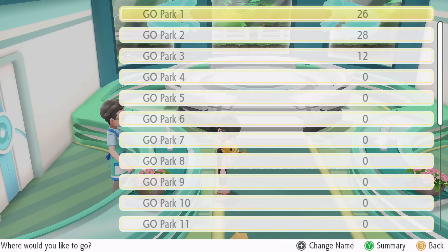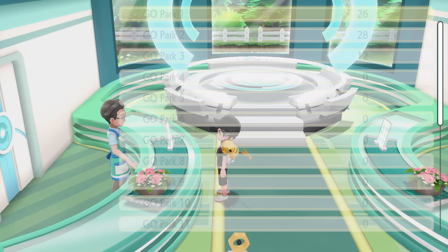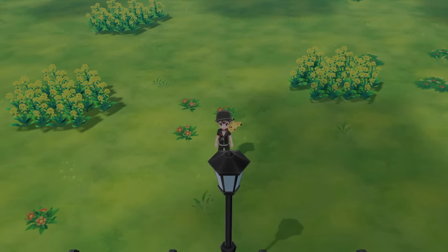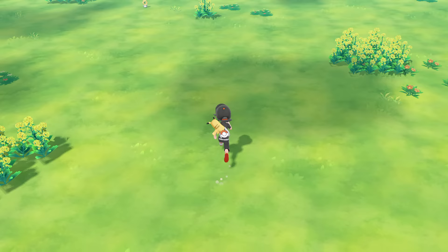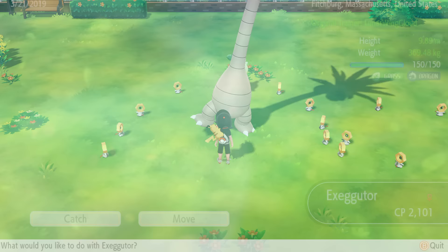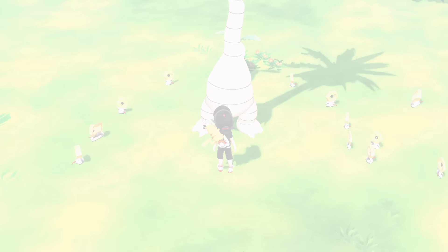When Gold, Silver, and Crystal released on virtual console between 2017 and early 2018, for the first time we actually had every core series game able to communicate with each other. It was a little indirect — generations 1 and 2 could only go through Transporter and Bank into Gen 7 — but for the first time generations 1 through 7 could all send Pokemon to each other in some way. That was an amazing milestone. Moving forward, we had Pokemon Let's Go: Eevee and Pikachu and Pokemon Go entering the picture.